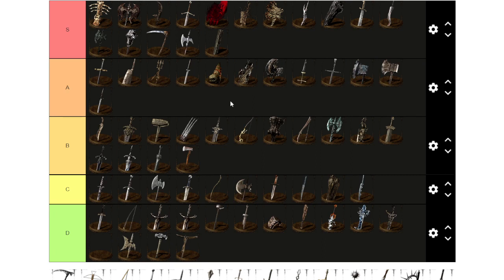These S tier items either have really amazing movesets, amazing overall damage-to-weight ratios, good backstab damage, or amazing utility. That's how I'm trying to rate — the best is what you see most often and is very useful.